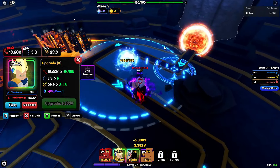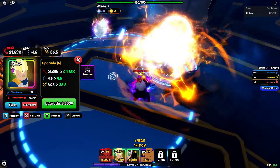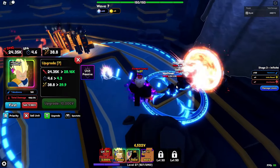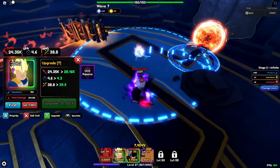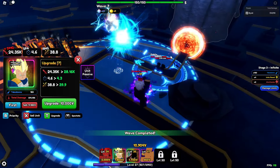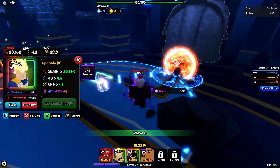Upgrade six: he gets up to 21k damage, 4.6 SPA, with 36.5 range. My friends might actually get in the way of his passive here. Upgrade seven: 24k damage, 4.6 SPA, 38.8 range. SPA is getting pretty low — I think it gets down to like 4, which is really good. With a SPA booster you could get it down to like 3.8 seconds or so, which is pretty good. Upgrade eight: 28k damage, 4.3 SPA, 39.9 range.